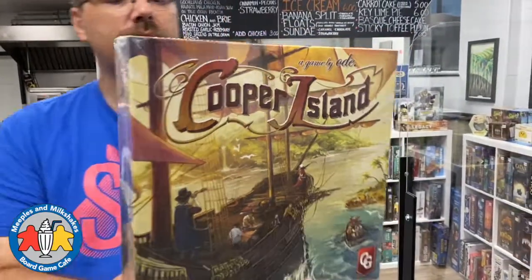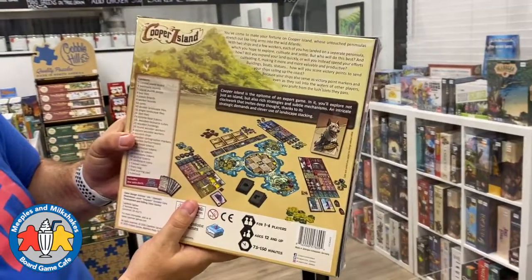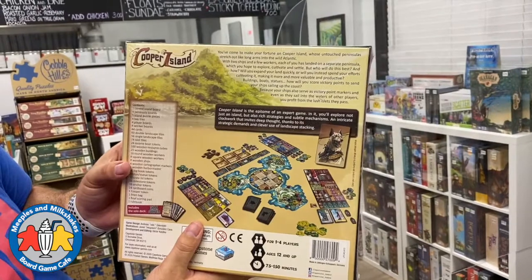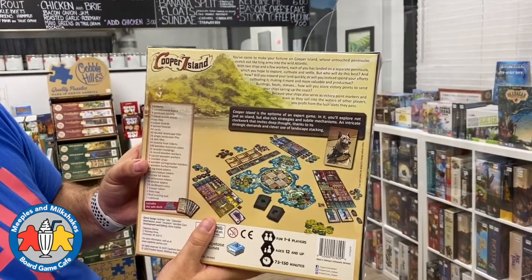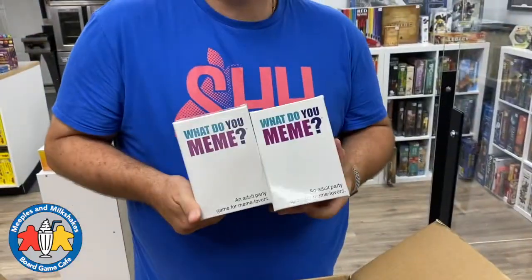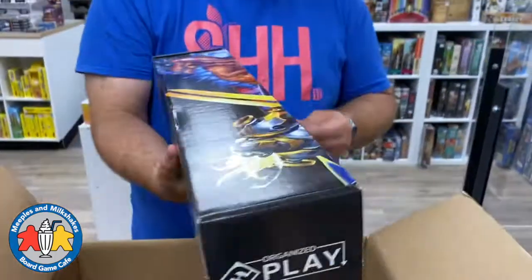Also here is Cooper Island, which the box says is 'the epitome of an expert game - you'll explore not just an island but also rich strategies and subtle mechanisms, an intricate clockwork that invites deep thought.' And we have What Do You Meme - a fun party game that people love playing here at the cafe, and after they do, they like to bring it home.